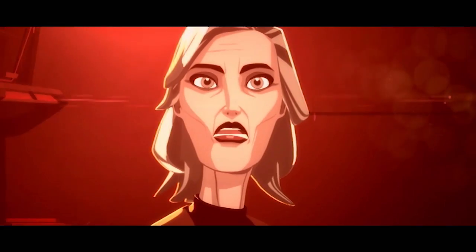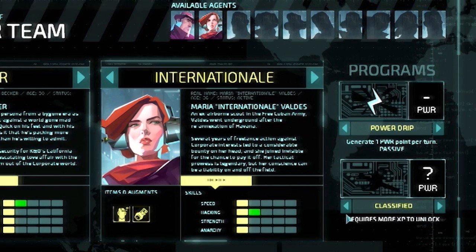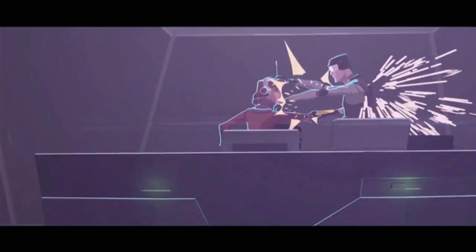Invisible Inc is a turn-based strategy stealth game about a top-secret agency in the year 2074. Megacorporations have overthrown the world's national governments, so you must operate a team of elite agents on a series of missions to gain intel, steal weaponry and software to gain the upper hand. It's a daunting task, but you have one big weapon up your sneaky spy sleeve — a sophisticated AI system known as Incognita.